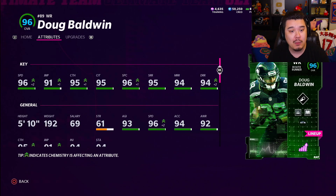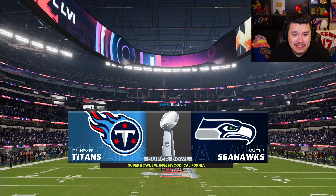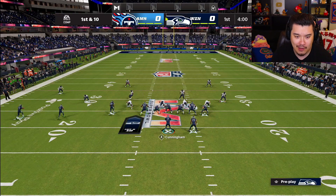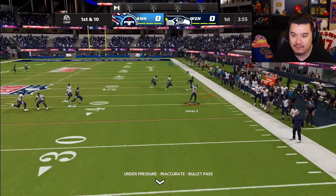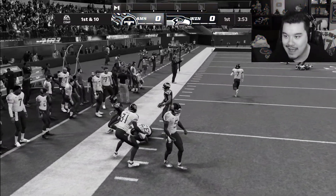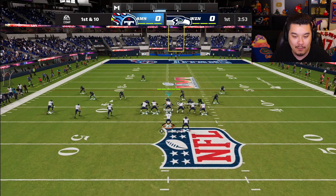Let's get to the game and feed Doug Baldwin — hopefully some big touchdowns. We're in someone's super bowl game so it might get a little sweaty. We get the ball to start. The plan is to feed Doug Baldwin, but I threw it on the run and he wasn't really open — and we threw a pick immediately.